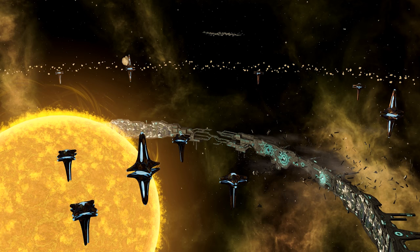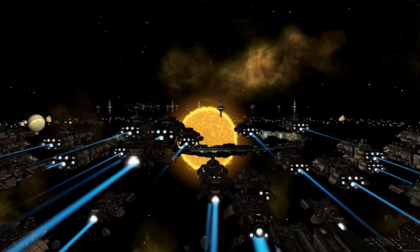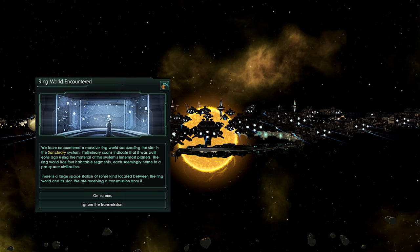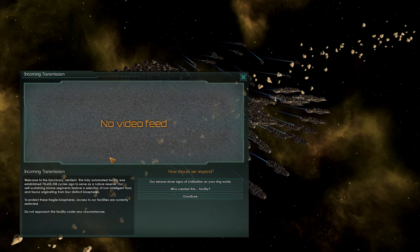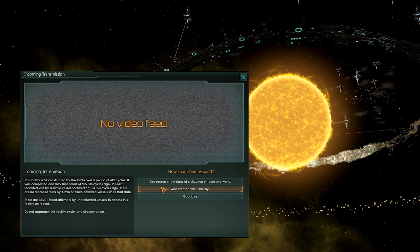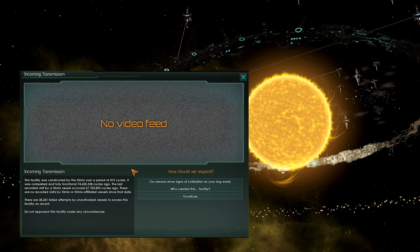Let's actually take a look at this place. It is a ringworld which is defended by a rather large defense fleet that is set up by a potentially fallen empire, but they're not actually in the game. As you enter the system, you will see a massive ringworld, and somebody will contact you. They will explain to you that this ringworld was set up as a nature reserve somewhere around 74 million years ago. They do not think that there are any sentient lifeforms on those ringworlds, but due to the stretch of time that has passed, they have obviously developed on their own.